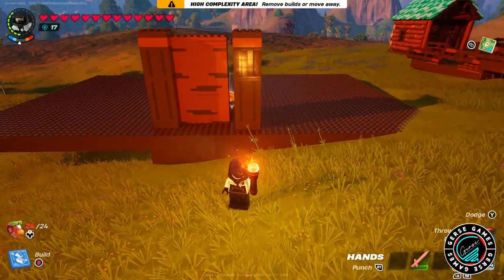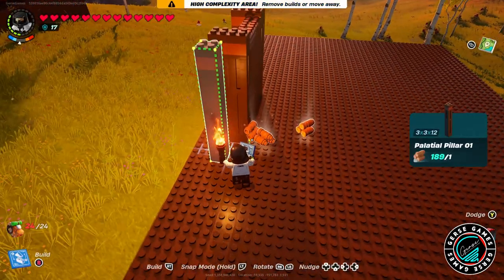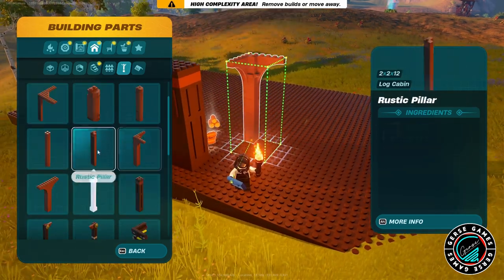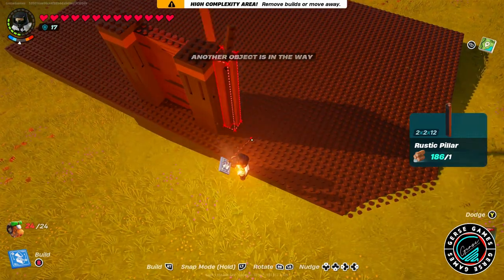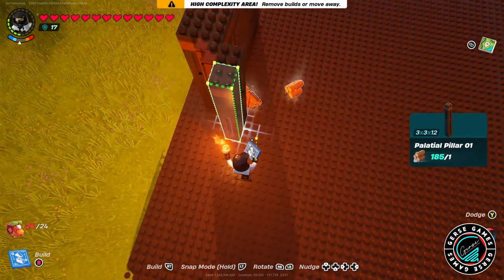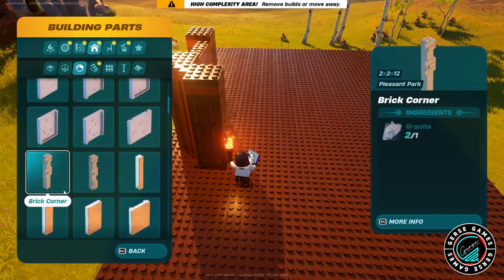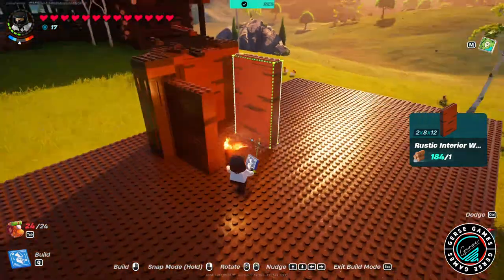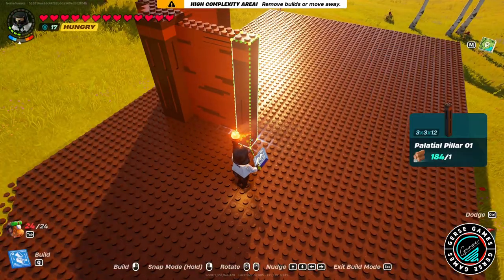Depending how big you want the windmill to be — if you want it even wider and bigger — just double the measurements. Maybe not the pillars per se, but the space between the pillars. That's how you get your new width. Everything just adds to these little sections we're using to make the little corners, then have the pillars again. The pillars are just for aesthetic and will give it this shape. This is going to be part one of the windmill.